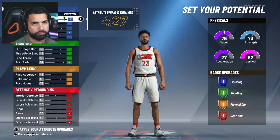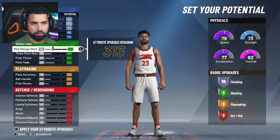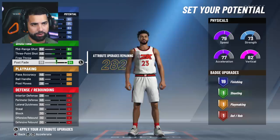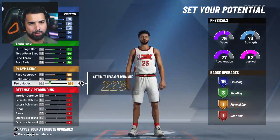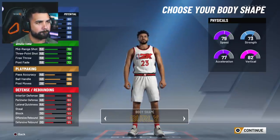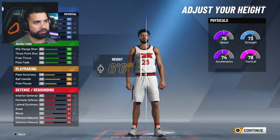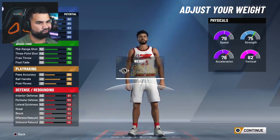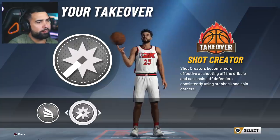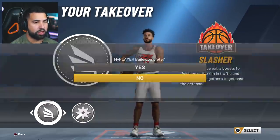We have 457 points to set our potential. I'm going to be an aggressive finisher — putting points into layups, mid-range shot at 63, three-point shot at 60, free throw at 70 to 75. The body shape looks fine at 65. My archetype is Shot Creator — more effective at shooting off the dribble, can shake off defenders with step back and spin gathers. Slasher gets extra boost for finishing at the rim and in traffic. We'll go with that playstyle.